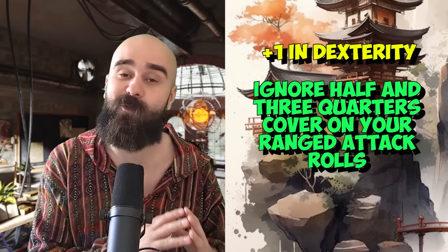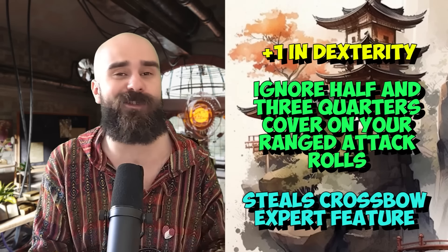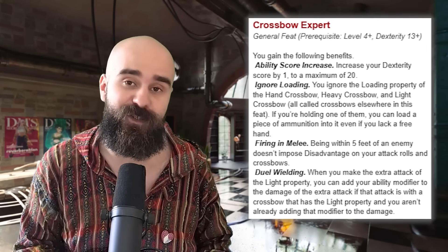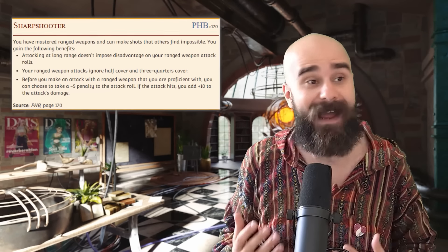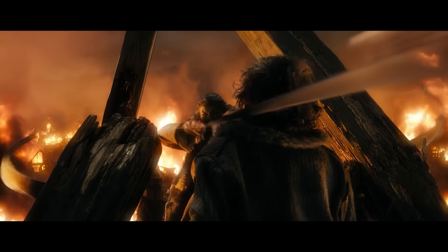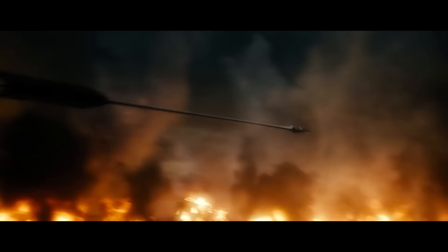Sharpshooter increases your Dex by one, lets you ignore half and three-quarters cover on your ranged attack rolls, and steals the iconic Crossbow Expert feature that lets you ignore disadvantage from being within five feet of an enemy when attacking with a ranged weapon. By the way, Crossbow Expert still has that feature, but only for crossbows now. Finally, attacking at long range doesn't impose disadvantage on your ranged weapon attacks. It's fine — it's definitely a lot worse than the original Sharpshooter and the new Great Weapon Master. A longbow ranged fighter used to be the most powerful way to play a fighter, and it definitely isn't anymore. This goes in low B-tier, just because that 600-foot snipe with a longbow through three-quarters cover is really cool.